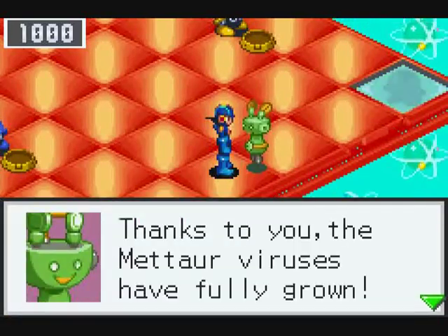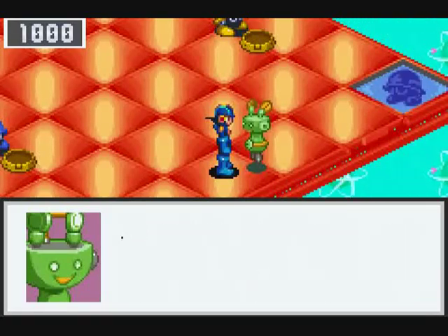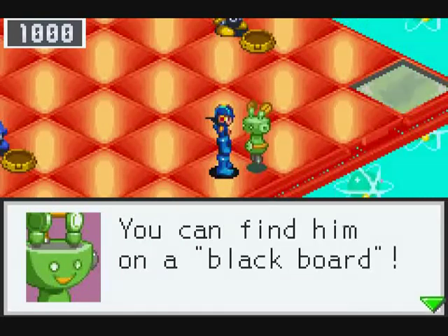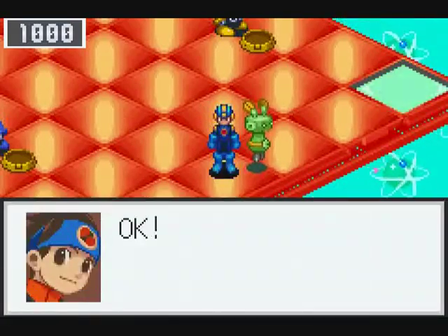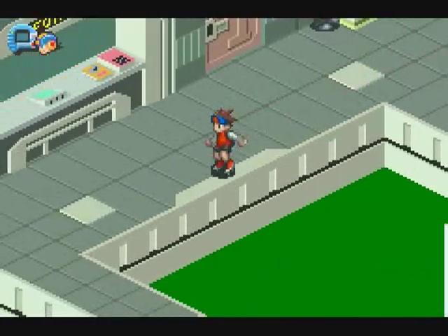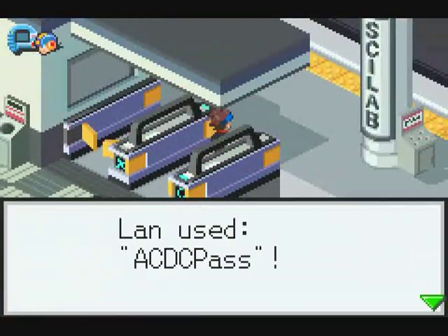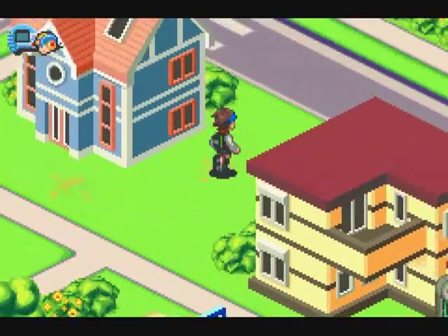The Metar viruses have fully grown - no more bug frags are needed here. The Metar viruses want you to meet their boss. You can find him on a blackboard. Bear in mind you only get to read those clues once, so pay attention. Fortunately, that one was a fairly easy one. The blackboard in question is at the ACDC school, and in fact is the only one that you can jack into there. So back to our very own classroom.